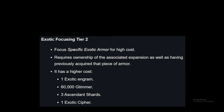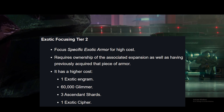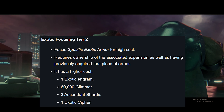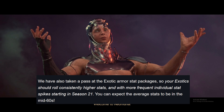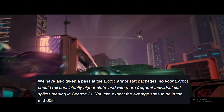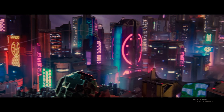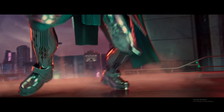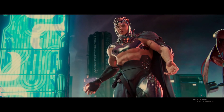Exotic focusing Tier 2 lets you focus a specific exotic armor piece at a higher cost — requiring ownership of the associated expansion and previously acquiring that piece of armor. The cost is one exotic engram, 60,000 Glimmer, three Ascended Shards, and one exotic cipher. Bungie has also taken a pass at exotic armor stat packages, so exotics should roll consistently higher stats with more frequent individual stat spikes. Starting in Season 21, you can expect average stats to be in the mid 60s.